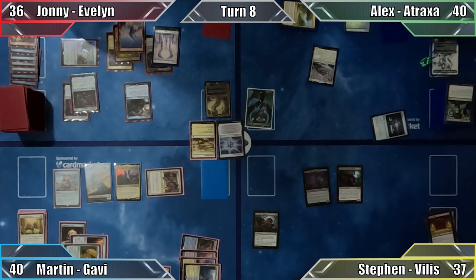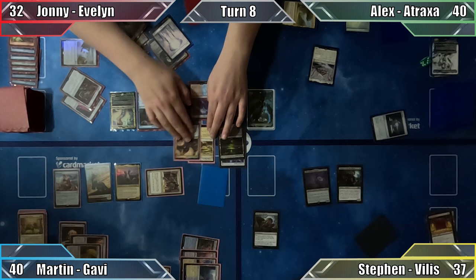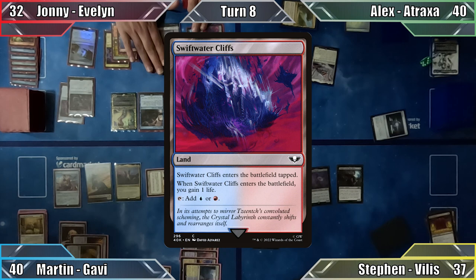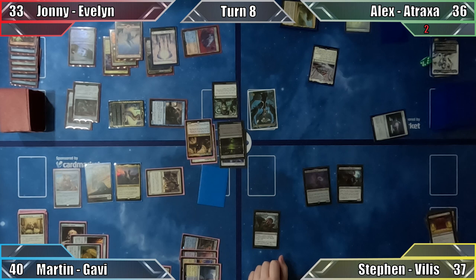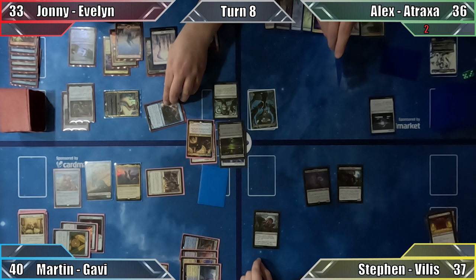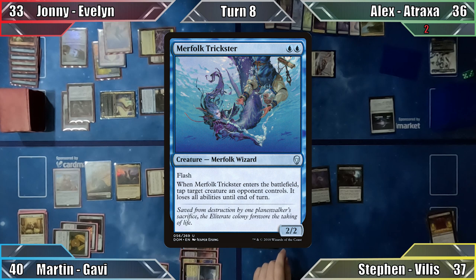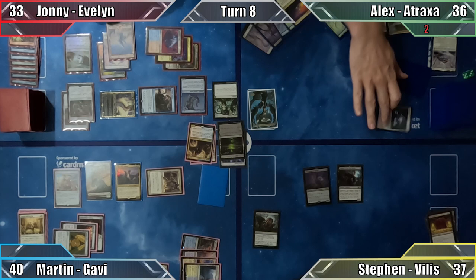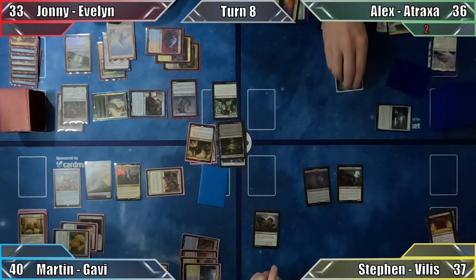Johnny flashes in Evelyn, exiling the top card of everyone's libraries. On his turn, Johnny plays the Swift Water Cliffs he exiled with Evelyn, gaining a life, then attacks me with both creatures — I take 4 damage. Alex moves straight to combat, attacking Johnny with his Defectomite. Johnny flashes in Merfolk Trickster to avoid poison counters, targets Skrelv with the Merfolk's ability, and blocks the attacking creature, destroying it. Alex casts Atraxa for the 4th time with 3 +1/+1 counters via Opal Palace, increasing to 4 when he proliferates in his end step.